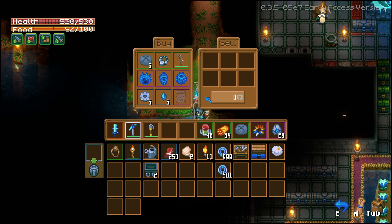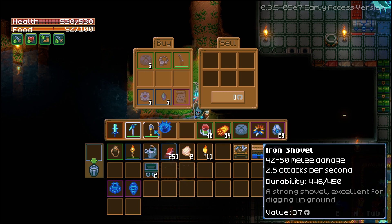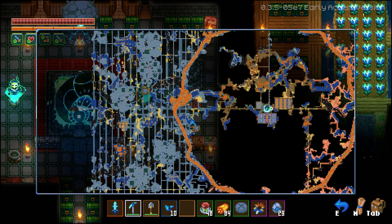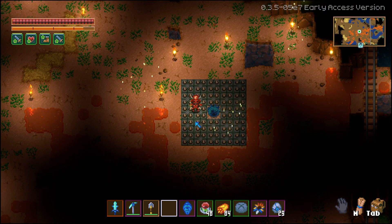The next category is the idols, three of which you can buy from the wandering trader for 500 coins apiece. The skull of the corrupted shaman, which you can craft by using 10 crystal skull shards, which you can get from killing caolings both in the Forgotten Ruins and the Aziz Wilderness. The slime oil, which you can get from killing Lurch.